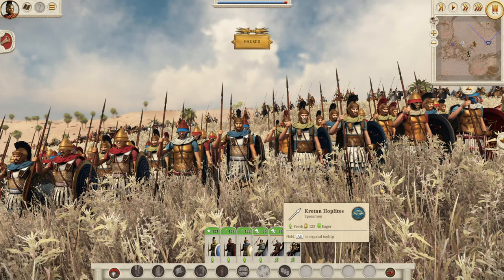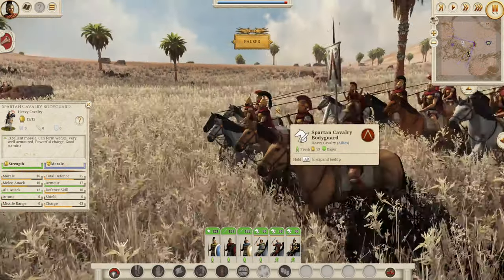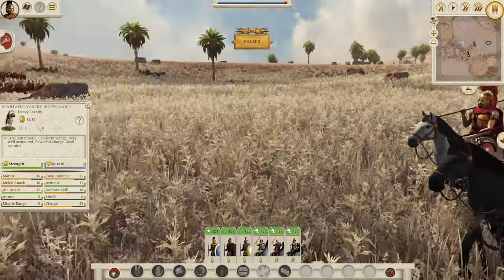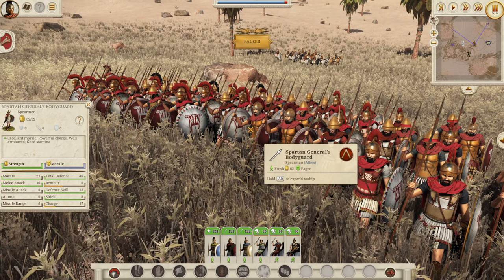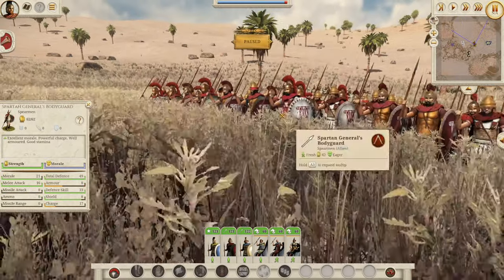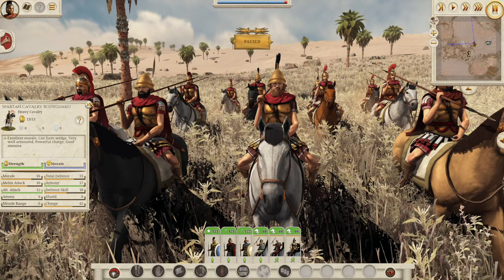There's one final thing to go over — the generals. A lot of factions have cavalry generals, but some will also have infantry generals. They are kept to a very low number because we don't want general stacking to be a thing. They have really low upkeep as well, so they're really good for governing cities if you're using a governor. A few nations like Massalia and Sparta get infantry general options, but for most of the Greek nations you're looking at a cavalry bodyguard. The same bonuses and negatives from culture and dwelling apply to these guys as well.